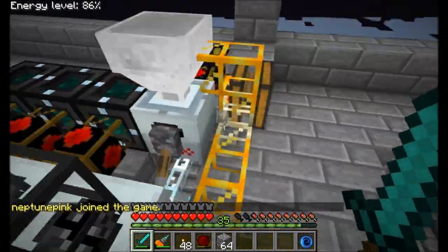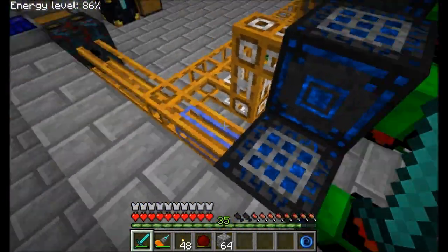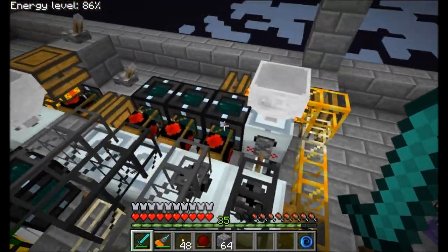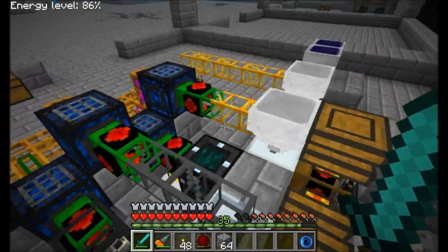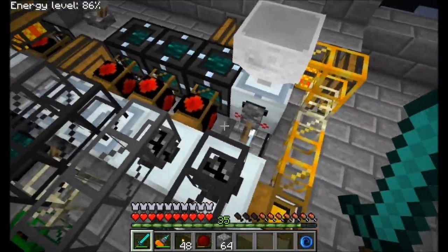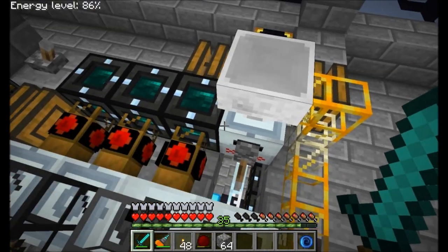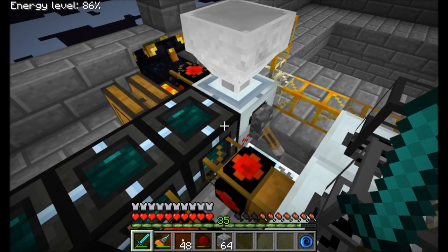We had thermal expansion going on over here for the iron output, but it wasn't nearly enough once we added iron to the actual system for UU matter to iron conversion, because we started getting a little bit low on iron. Not low, but 60 stacks - we were definitely at a point where we didn't have enough for another HV. So let's go ahead and throw iron back into the mix.